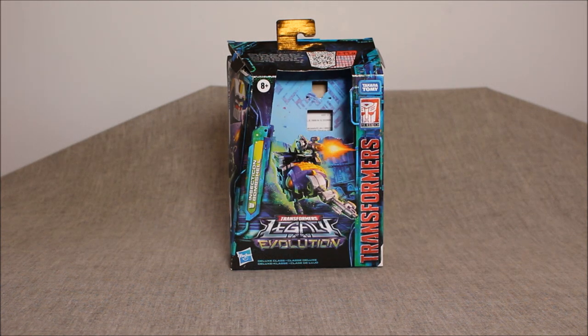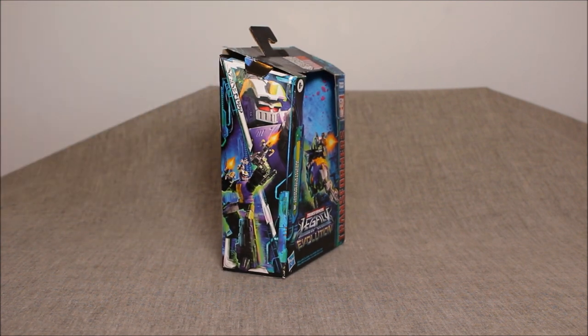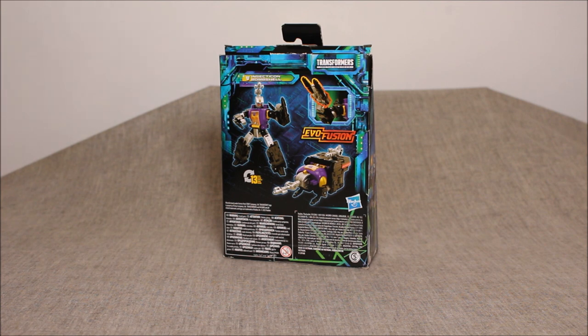This is Bombshell's packaging showing his — whatever sort of beetle he is. I thought it was a stag beetle, but I think it's something else. His beetle mode is down here, robot mode over here, and a close-up of his face over there. The usual Legacy Evolution stuff is on this side of the packaging. On the back you see the product images and the Evo Fusion feature, which really is just taking his main blaster with two smaller pieces. Why don't I just show you the blaster and the Evo Fusion thing so you can see if you like it for yourself.